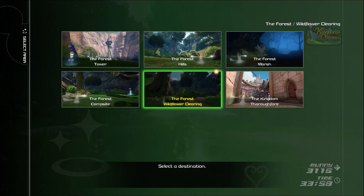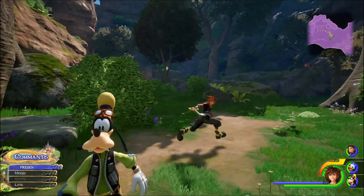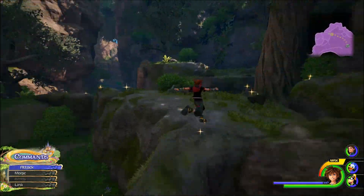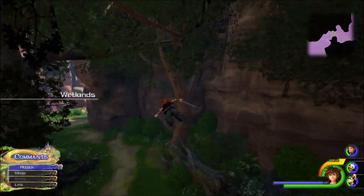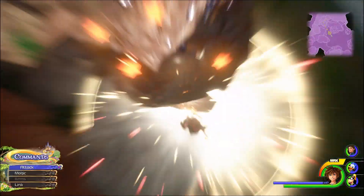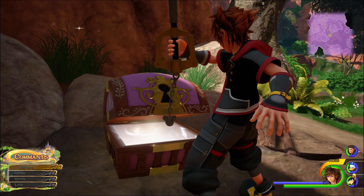The next item we need is the arrow cufflink. The world we are going to is the Kingdom of Corona. This chest can be located by first going to the forest, more specifically the wildflower clearing. Following the path you will come across an area where Sora is able to dive attack. Dive attack the rock at the bottom, and once you do, it will expose the chest that has the arrow cufflink.